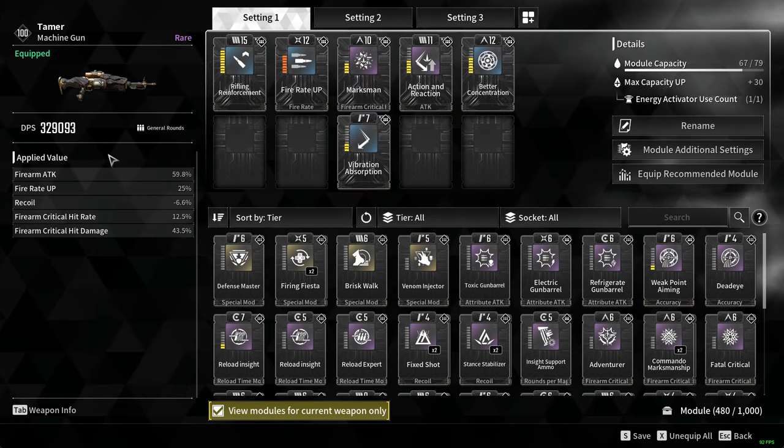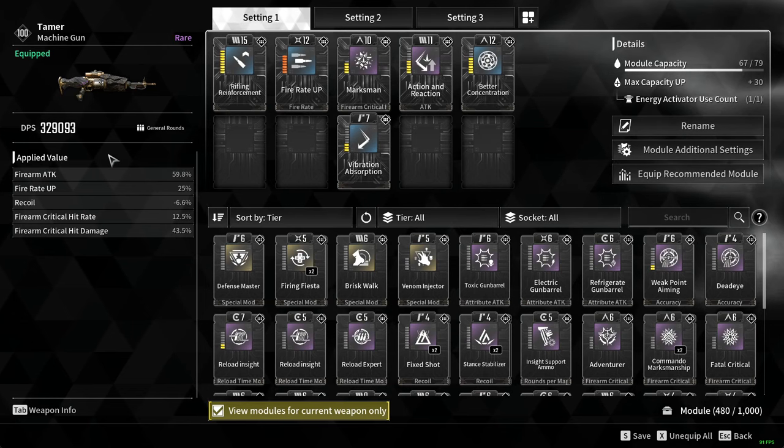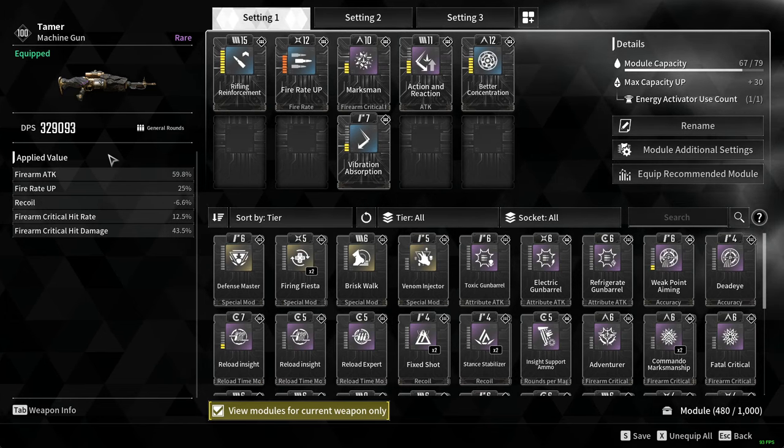As you can see with all these mods on, I have doubled my damage. It is the same exact weapon I was just using — now I'm at 329,000 DPS.